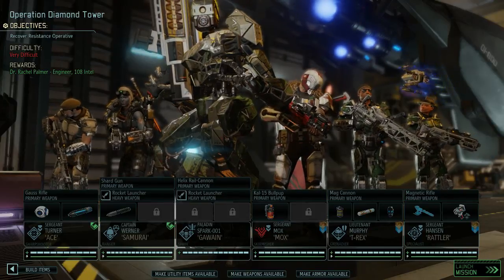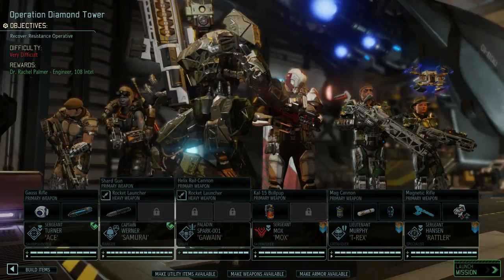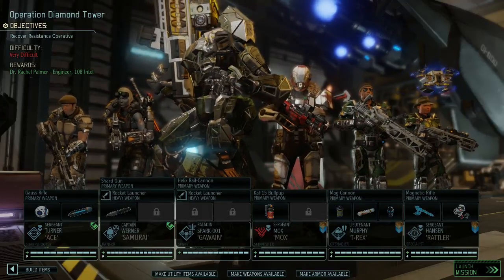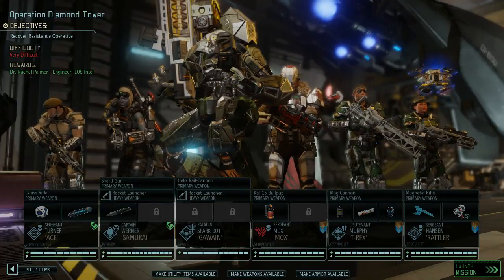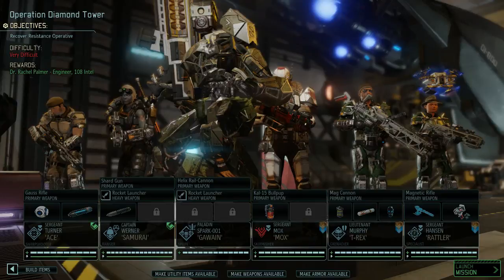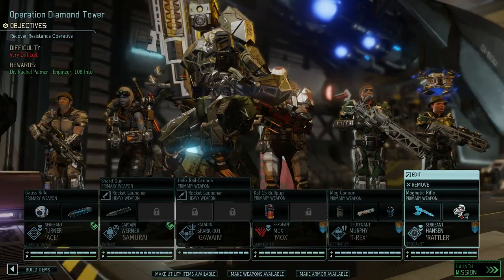Ladies and gentlemen, I am the Warboss Squee. We're playing XCOM 2's War of the Chosen, and we're going to do Operation Diamond Tower. This is for the Templar faction, I believe — I don't remember who. We are doing a very difficult mission recovering the Resistance Operative, and we're going to get an engineer, some intel, which is lovely — you can always use that.